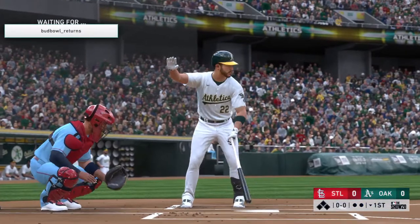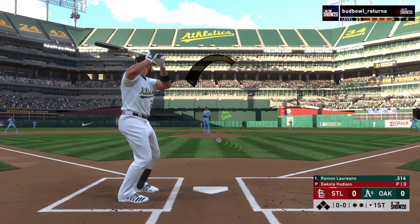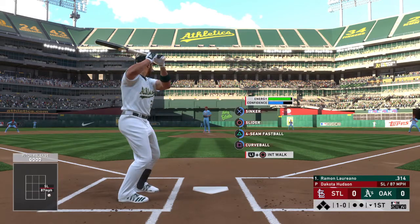Now at the plate, Ramon Laureano — he'll lead things off here in the bottom half of the first for the A's, the center fielder, number 22. The pitch — and this is just off the outside corner for a ball, 1-0.